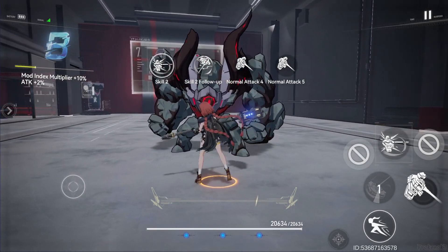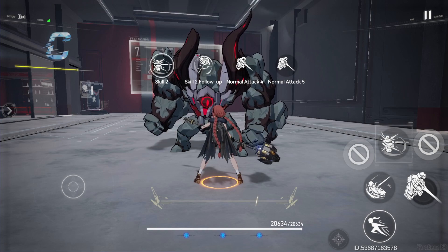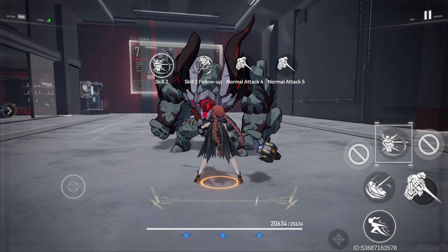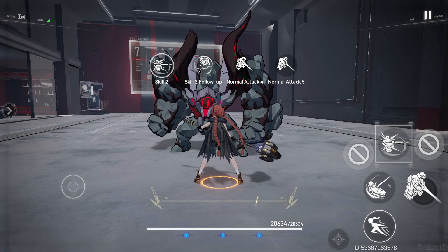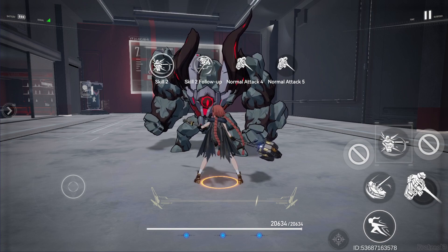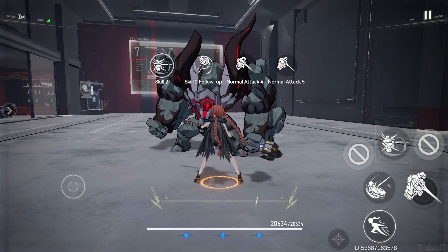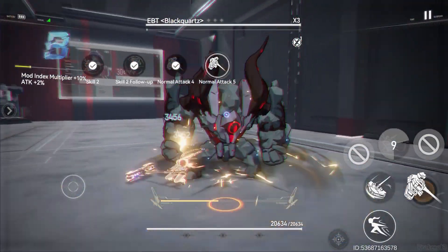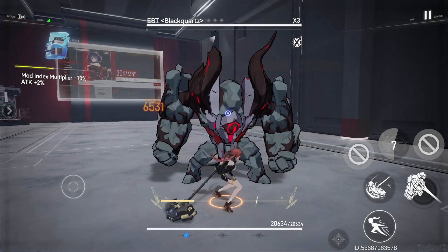Same with Skill 2. Another thing to remember is that Skill 2 can actually gather enemies around, so it's very nice if you have many mobs around you. You can go Skill 1, Skill 2, normal attack, and both give you trace back.